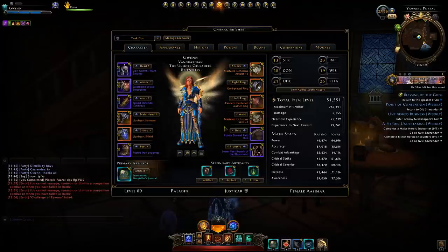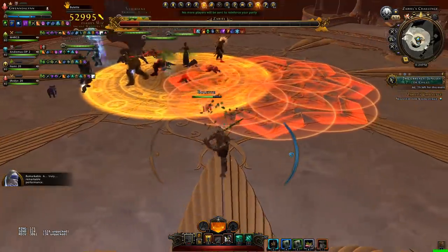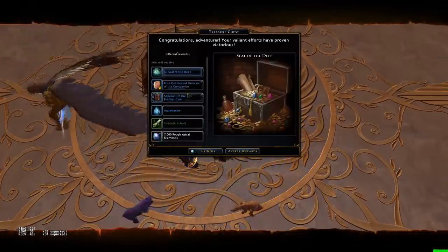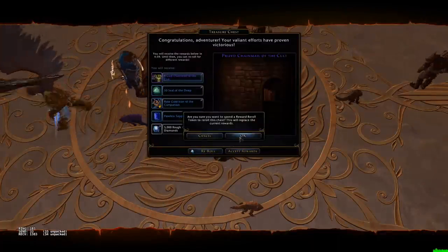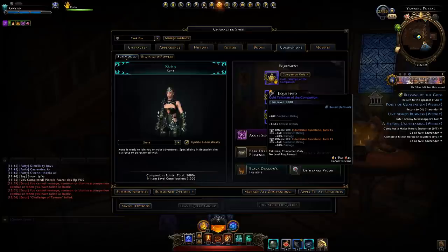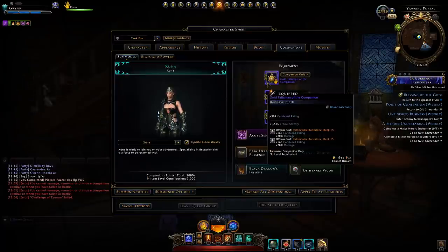There's also another method to obtain companion equipment: you can farm trials. The newest trial, Zarial's Challenge, has both a normal and a master version, and both can drop companion equipment — if you're lucky, even epic rarity. Epic rarity companion equipment is definitely what you want, as it has more runestone slots. With more runestones slotted in you gain more item level and stats, and if you're running an active companion that deals damage, ideally you want those Indomitable runestones slotted in. Having six of those slots is pretty good.